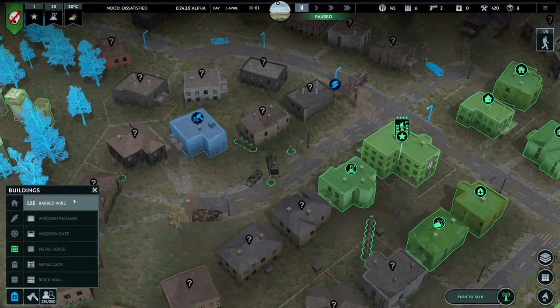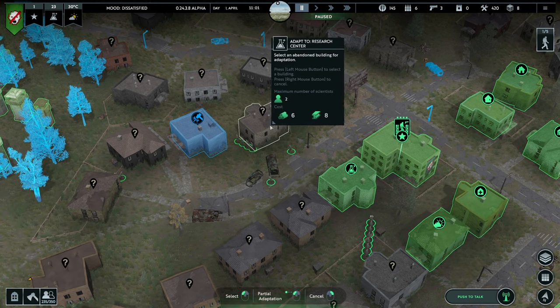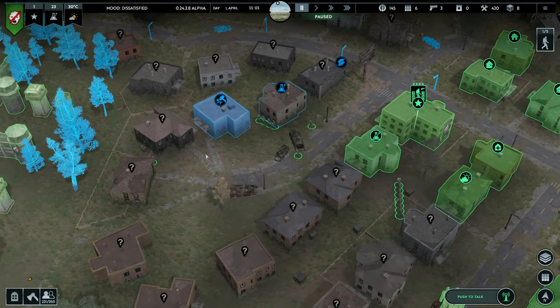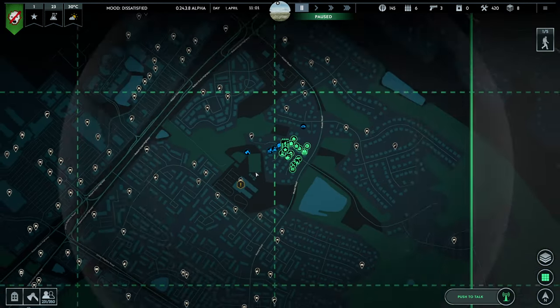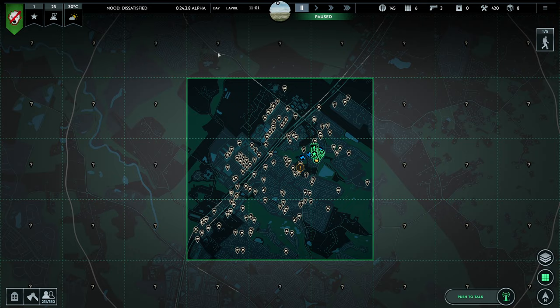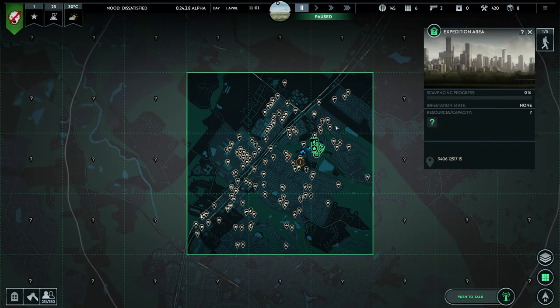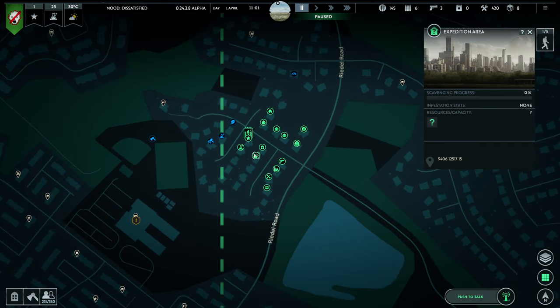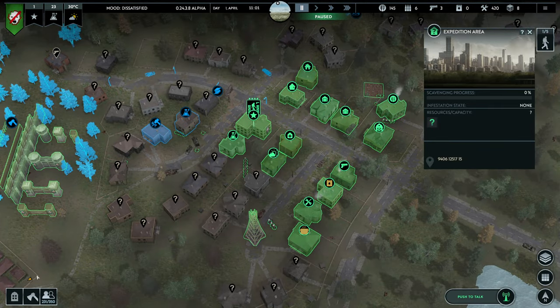You can also adapt buildings — press the adapt building button and select the building type you want, for example a research center, and it will show you what resources are needed. The third way to gather resources is through expeditions — zooming out of the map you can see squares with question marks. Possibly in the future you'll be able to gather loot, resources, and maybe get missions or traders from these, though this is not confirmed.